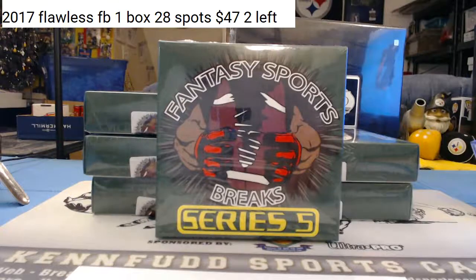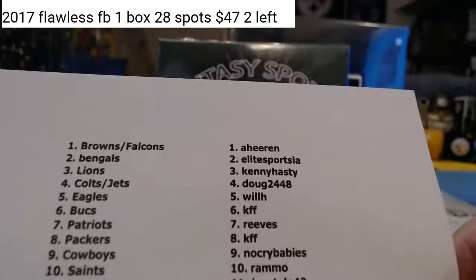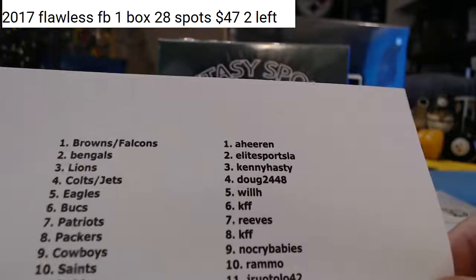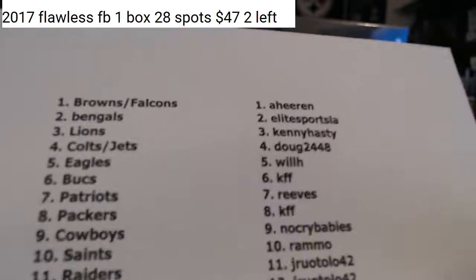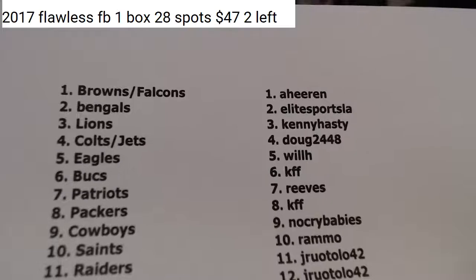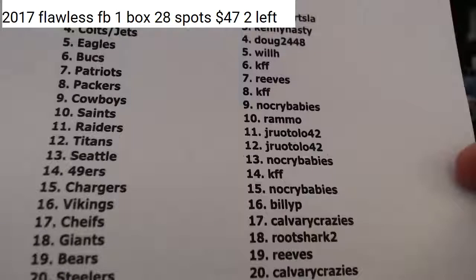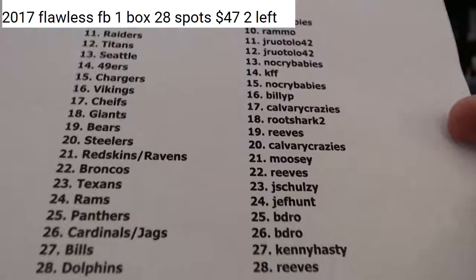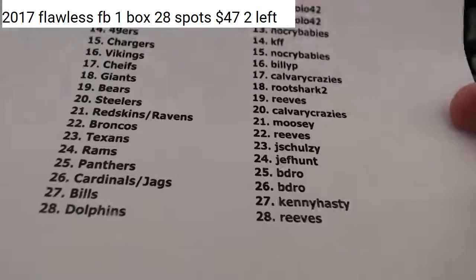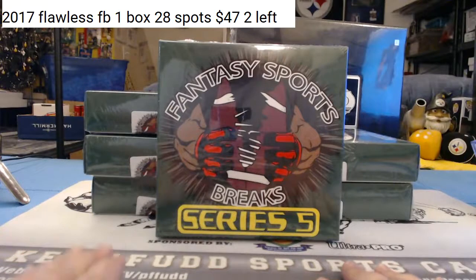There are two left in the Flawless single box from the case we opened last night. These are our teams for fantasy foosball. If they're in an NFL uniform, it's a no-brainer — it goes to that NFL team. If it's a redemption, we'll make sure it gets to the team they're on in the redemption. We'll use Panini's site if we need to.